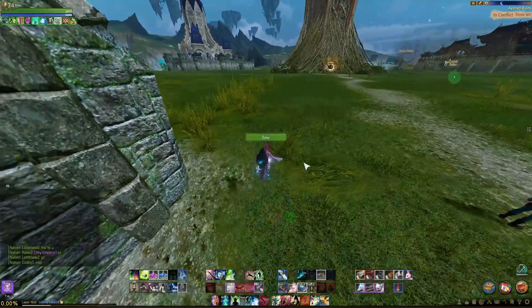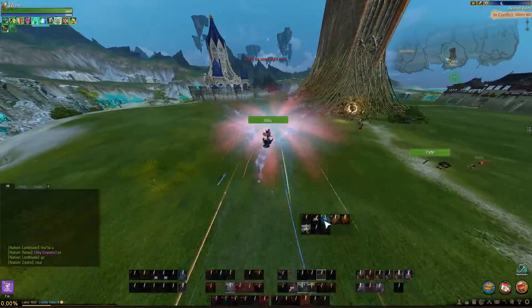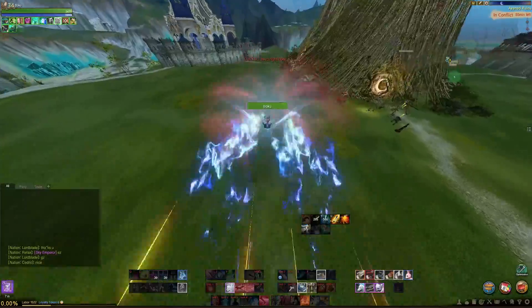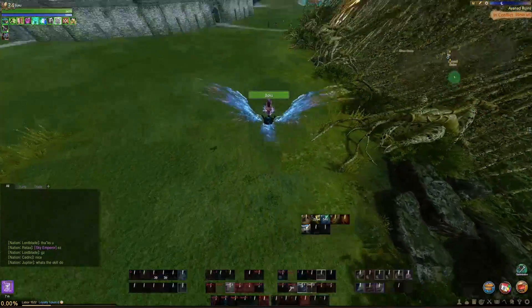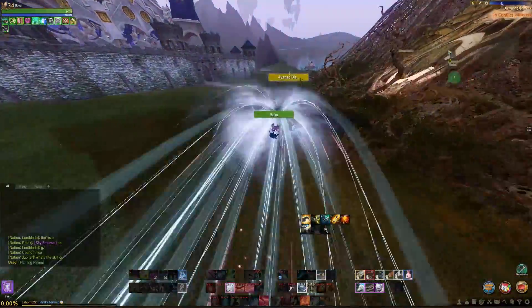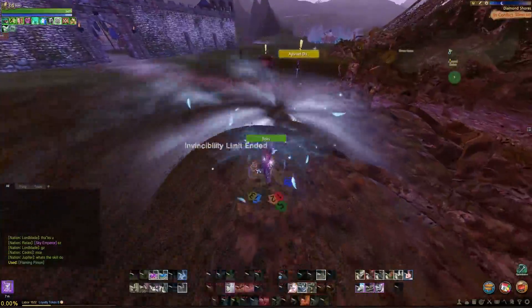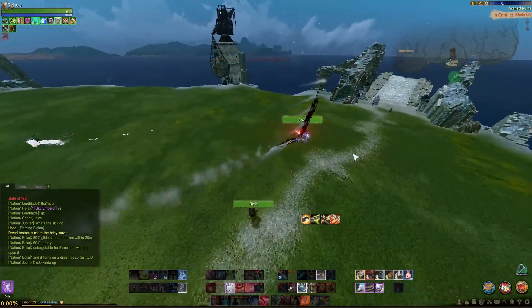Let me go ahead and show you the regular glider. This is a blue flame feather glider. I use all three boosts — the two original boosts, the upward boost, and then I use a pinion towards the end as well. And you can see which one flies further, flies faster, and the sky emperor is far superior.